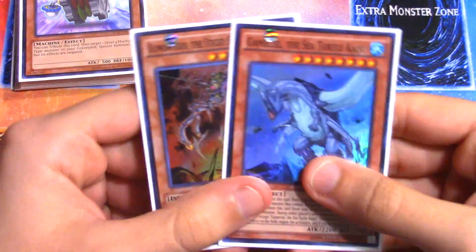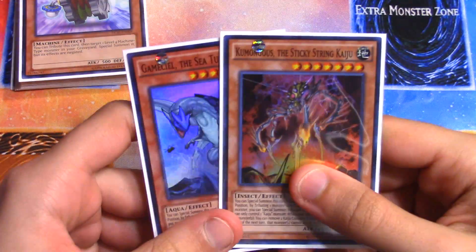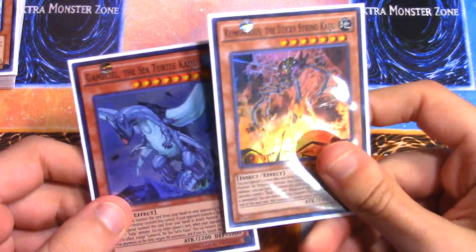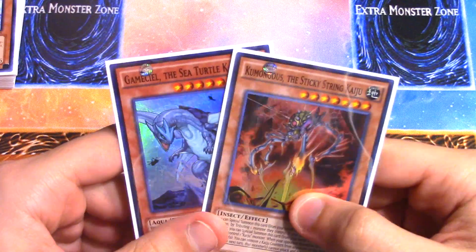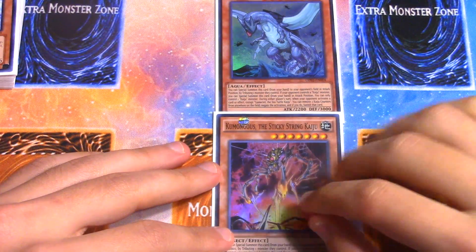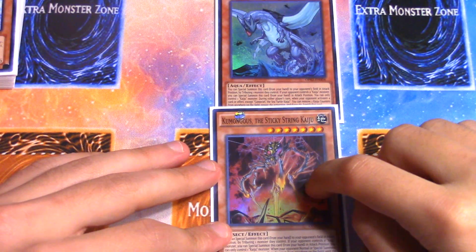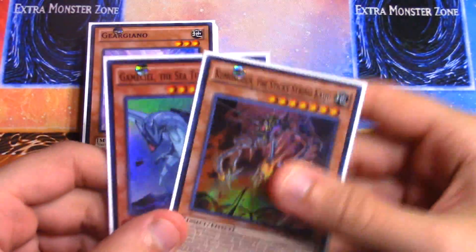For the remainder of the monsters I run double Kaijus — one Kumongous and one Gameciel. I run one of each so that on the off chance I draw both, I can give my opponent the Gameciel and summon myself the Kumongous. Because Kumongous is Earth I can actually use him to make Missus Radiant for Link summoning. It doesn't come up often but it's just there when you need it.